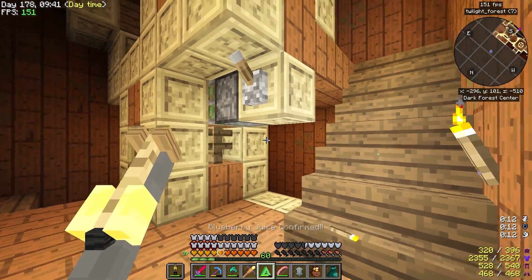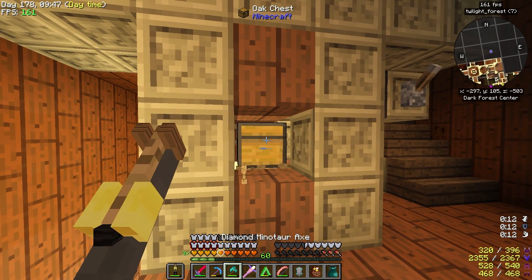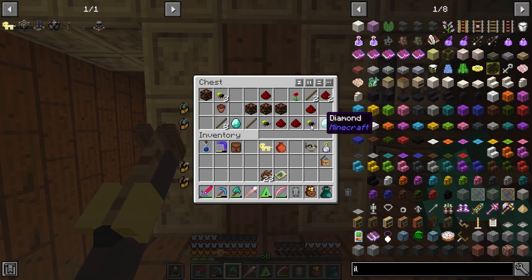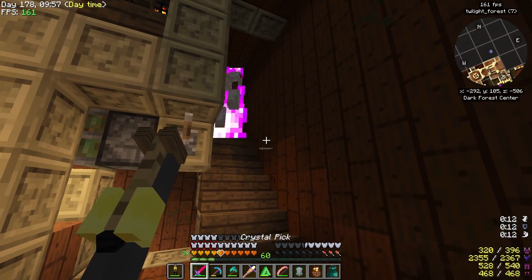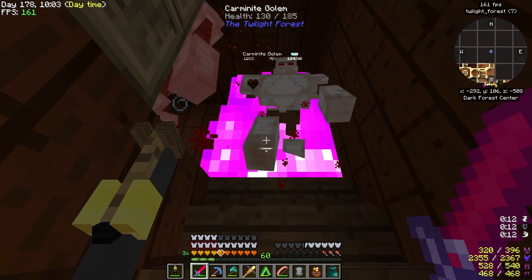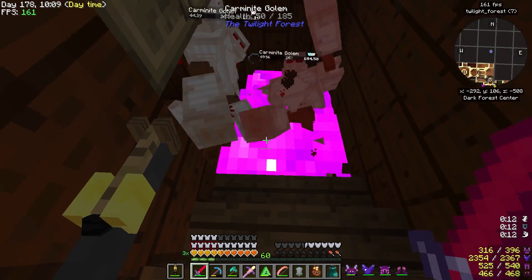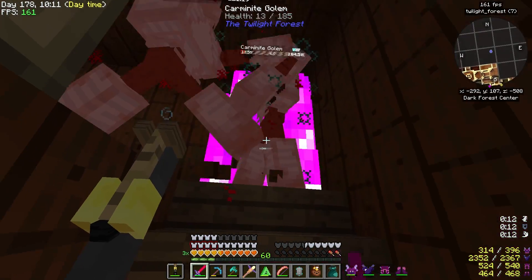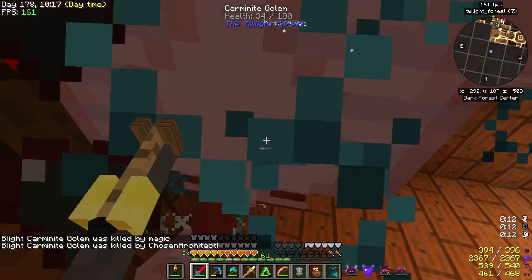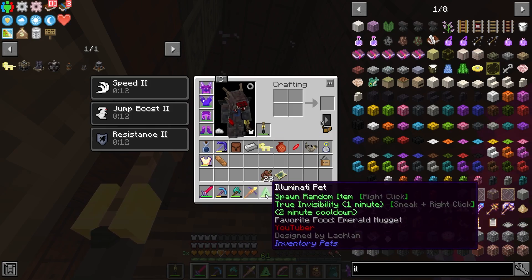You never know what you can get from the pet - blueberry juice, how nice. There's another chest right here. We need to push this block and pull it back - that's how you unlock it. Just some nothing. Oh, big boy - got a lot of health on this guy. Is there one behind me?